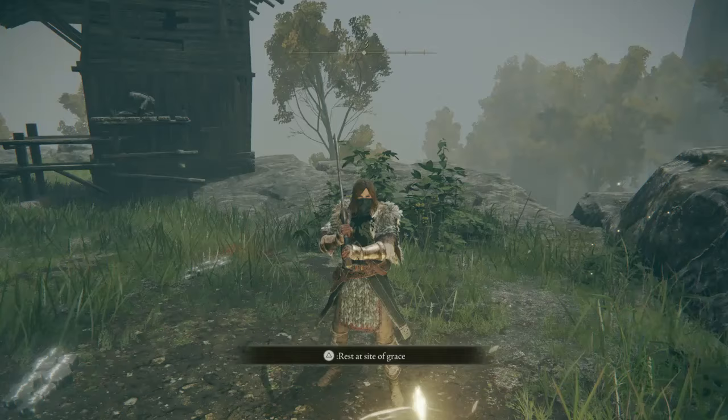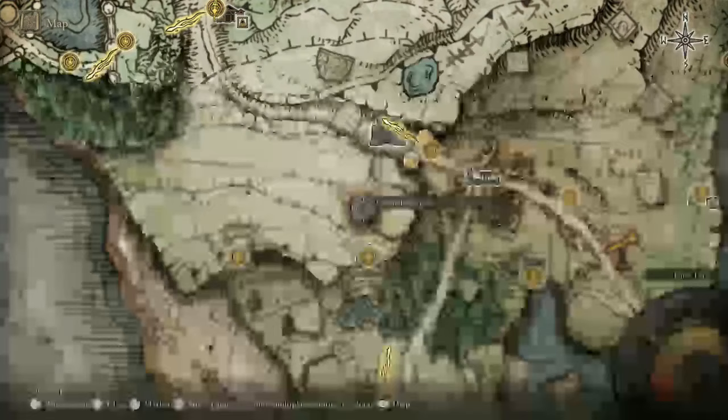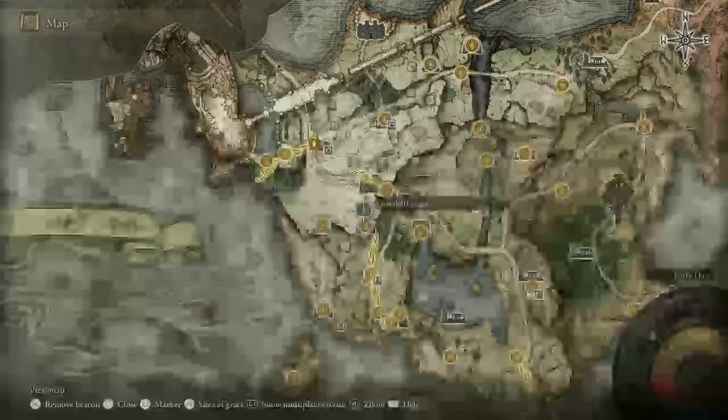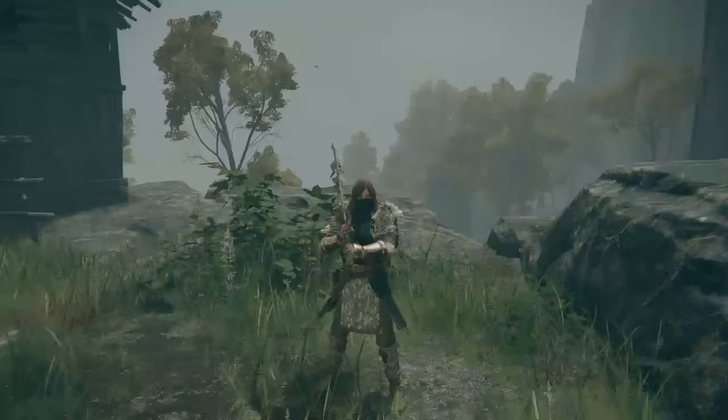Hey, what's up guys, welcome back to the Toilet Studios. I am your friendly neighborhood Starman, welcome back to the Elden Ring walkthrough. Here we are at the Storm Hill Shack site of grace. I'm gonna take a crack at the Crucible Knight on Storm Hill, and then whether I beat him or not, I'm gonna go ahead and start Stormveil Castle. I'm giving myself one or two attempts because I don't want to take too long.